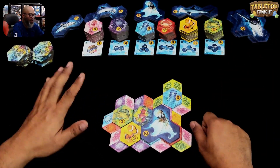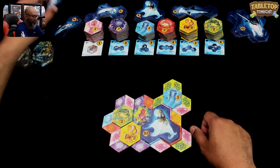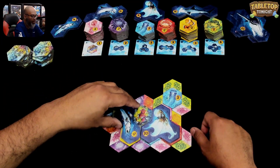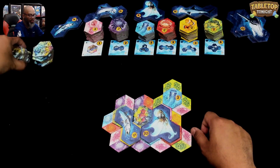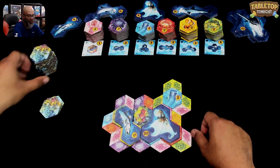I've discarded those. I am going to take that barracuda — let's take the cuda. As you can see, I'm running out of tiles already. This is a pretty quick game. 17 turns, that's it, folks.